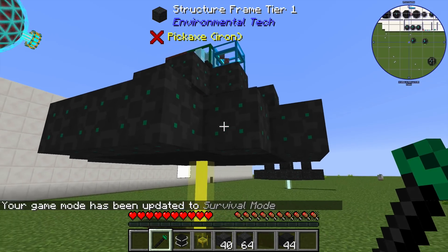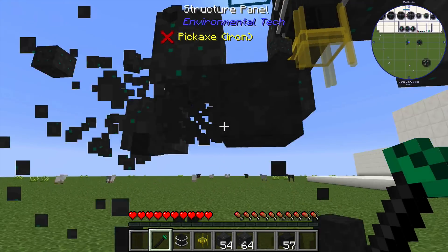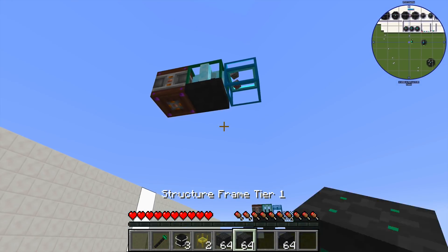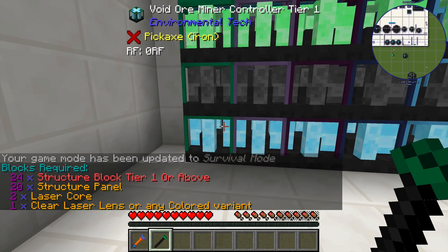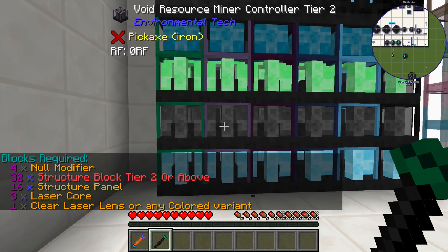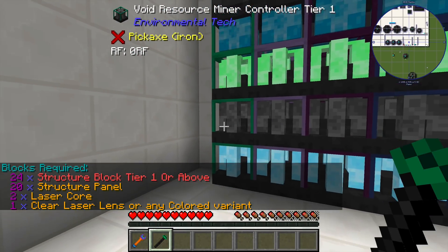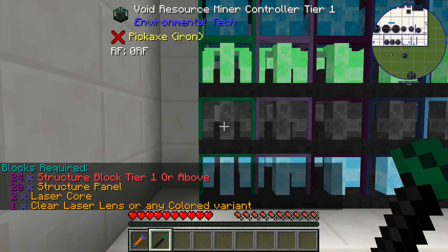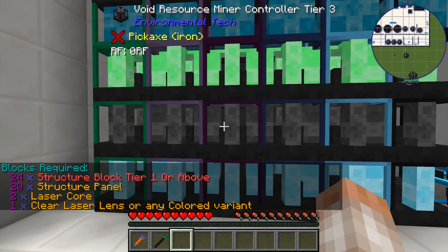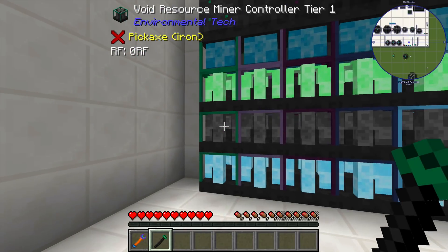The assembler can also be used to disassemble multi-blocks — just shift-right-click and it breaks the blocks very quickly. This is useful if you don't have a fast enough tool. You can use the structure panels from dismantled miners to make higher tiers. The tier 2 requires an additional block called a null modifier, which you can upgrade into one of three modifier types — and that will require a special resource. When playing on a server, I found the highest tier void resource miner I actually needed was tier 1, because it brings up a resource called mica, which is required for the modifiers.